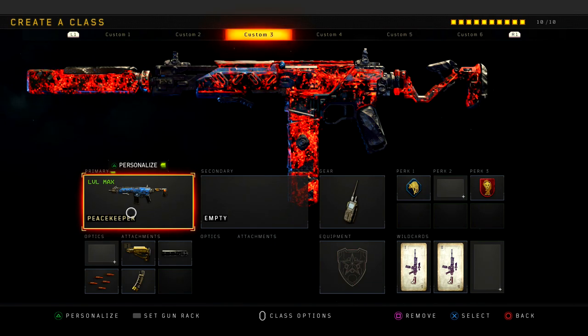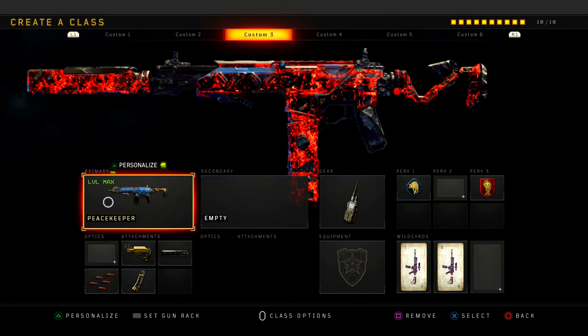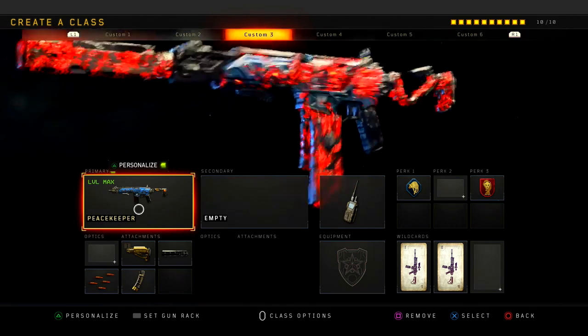And guys, I did it. I ended up dropping like 140 plus kills with a nuclear. Guys, this gun, this class setup, is absolutely God tier. I want you guys to try it out. Let me know how you guys do with it.